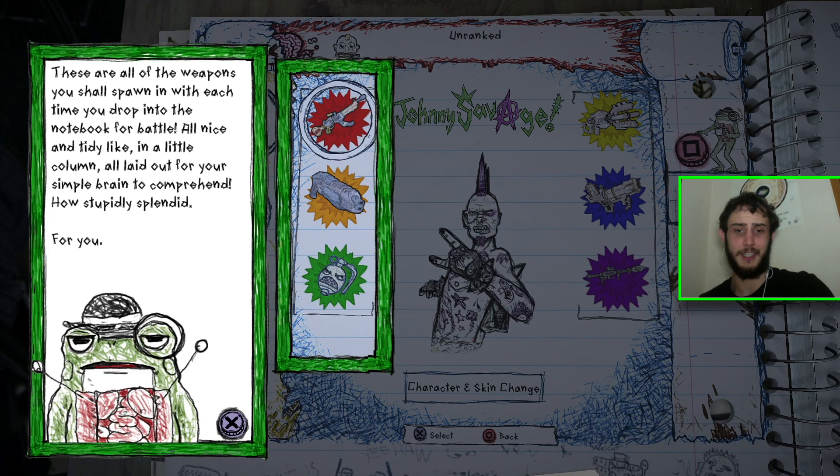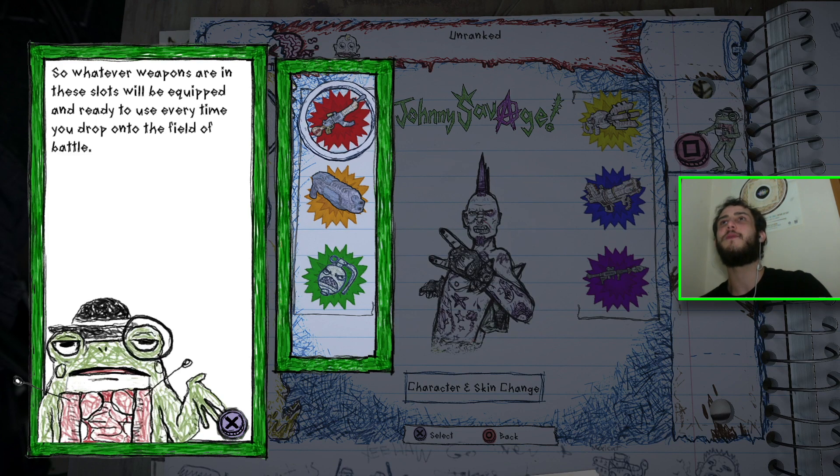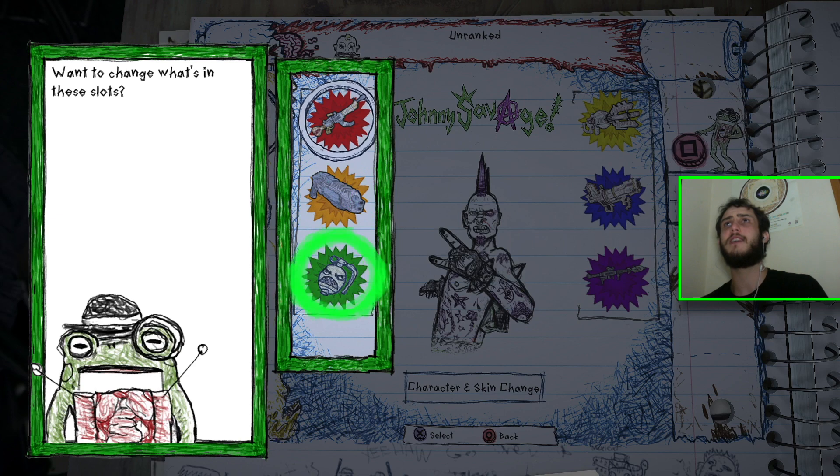All laid out for your simple brain to comprehend. How stupidly splendid for you. So whatever weapons are in these slots will be equipped and ready to use every time you drop onto the field of battle. Lovely. Want to change what's in these slots?